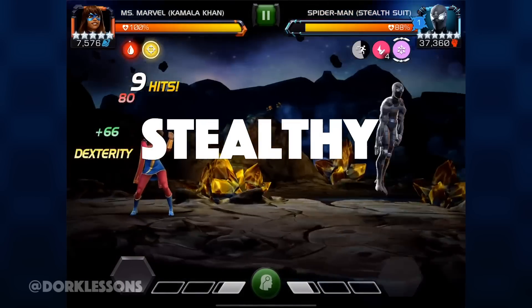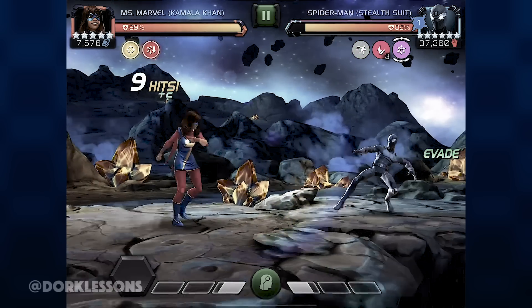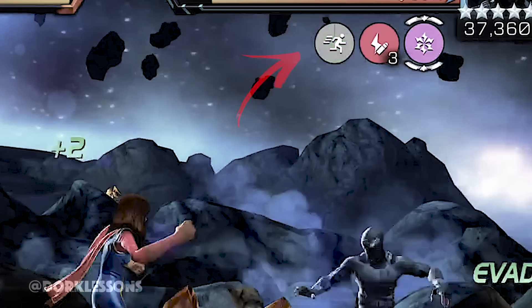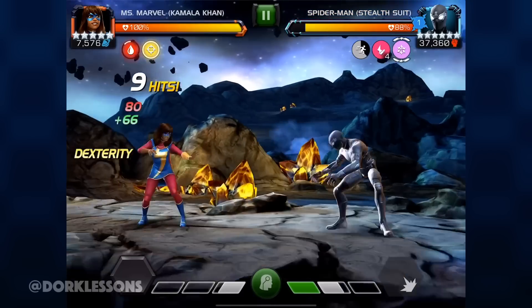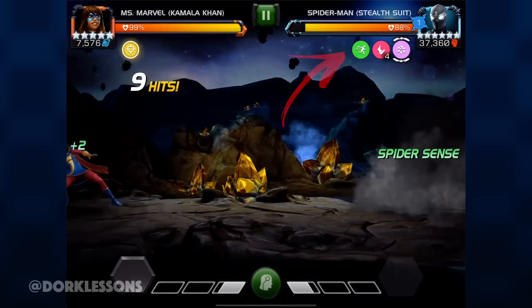Okay, so Stealthy — that's what I'm calling him — he has Evade Charges, which gives him a 70% chance to evade non-blocked attacks. Once he's evaded, it goes on a 25-second cooldown or until he activates his SP1. So this means no mashing and play around his timer.